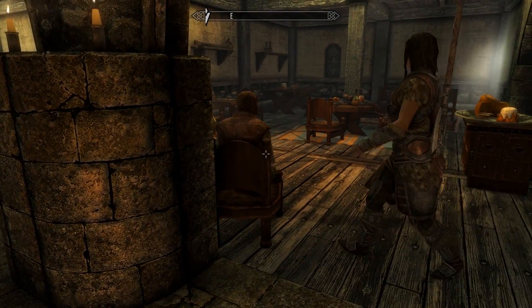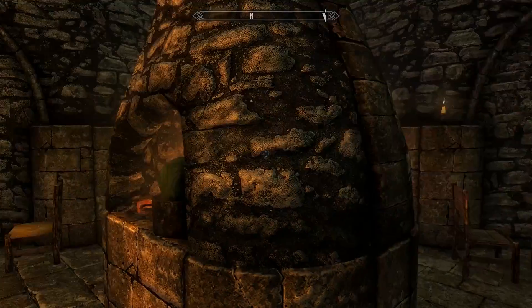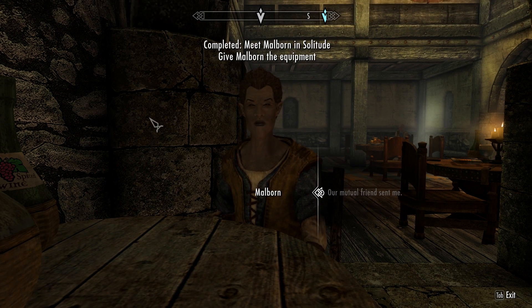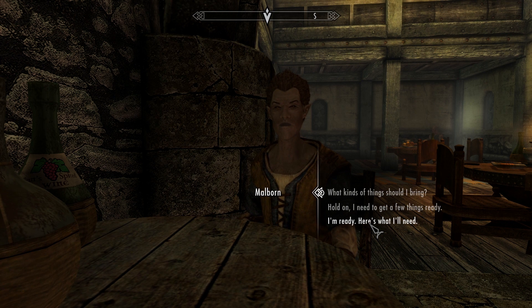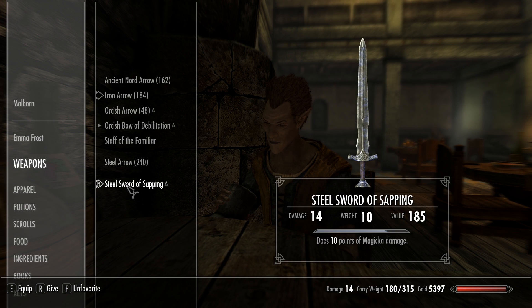We can't look too suspicious, so let's slowly walk over and have a seat. Malborn says he can smuggle some equipment into the embassy for us — the Thalmor takes security very seriously. He tells us to give him what we can't live without and he'll make sure to get it inside. I'm ready — I don't plan on causing too much drama when I'm in there, but you never know. You've got to come prepared.